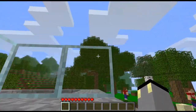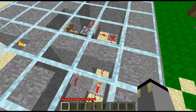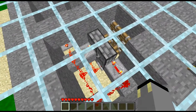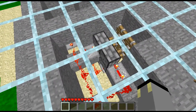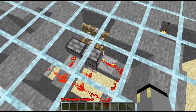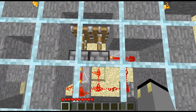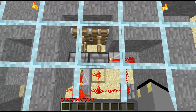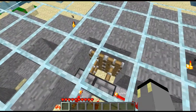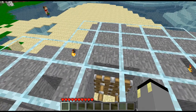I'll give you the basic gist of this. You got two rows — basically two by two, so four square pistons. On the end of this set, there are sticky pistons aiming in that direction. On this set are two pieces of stone.